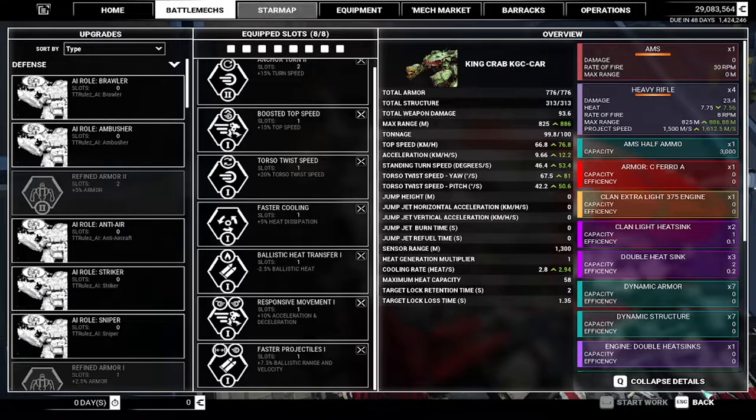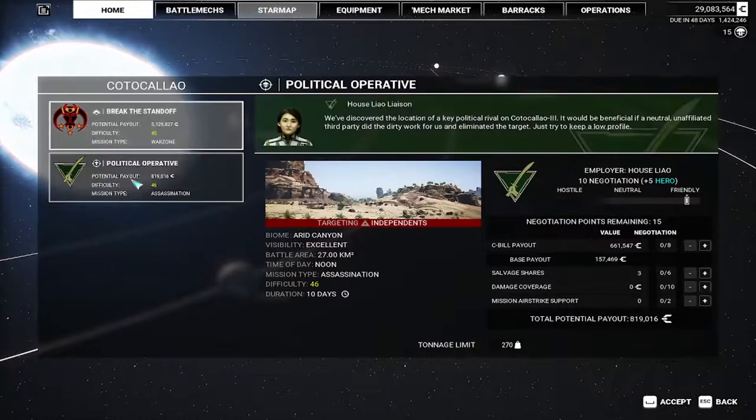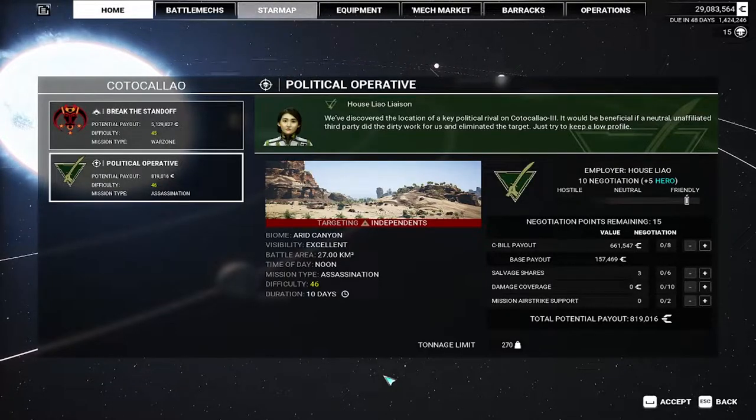We're going to do a mission here. Taking this contract — we're allied with House Liao. We're going to take one airstrike. I always take the insurance and I like to make sure I have a minimum of two million, because we've got to pay the rent at the end of the month.